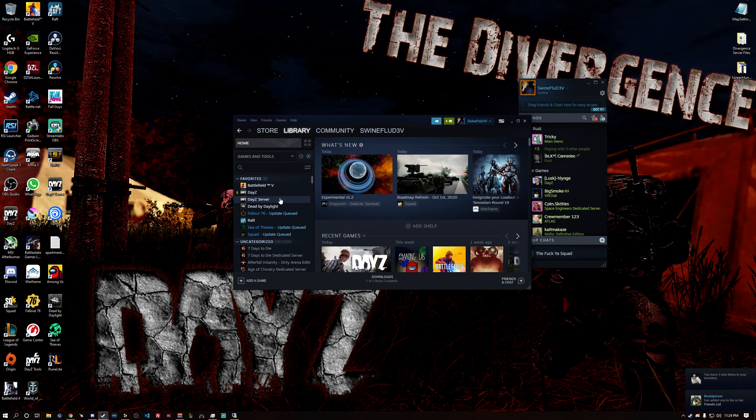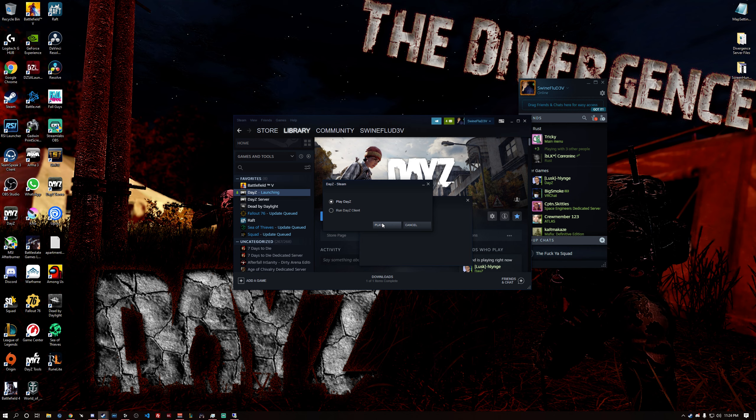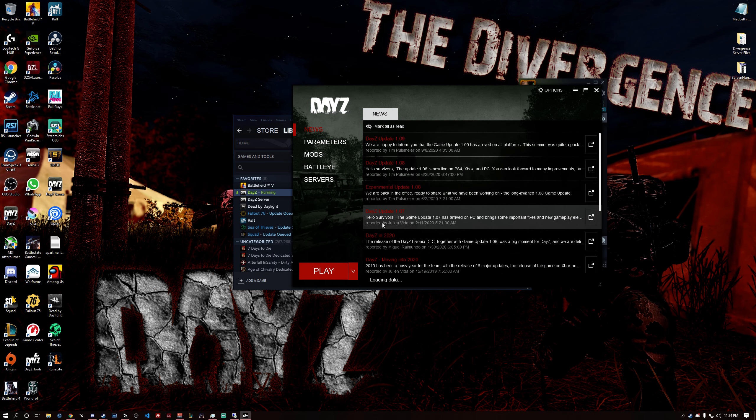Go back to your library, and I would recommend using the vanilla launcher. You can do that just by selecting Play DayZ and hitting Play. That is the easiest way to do it.